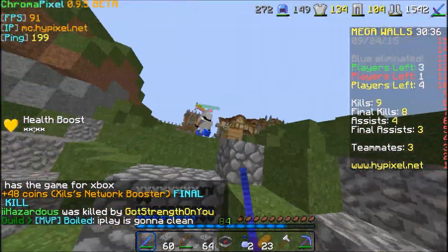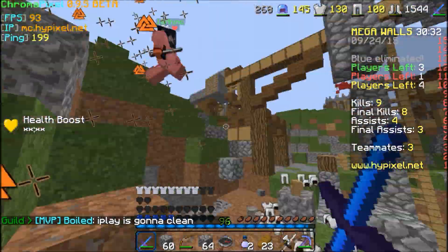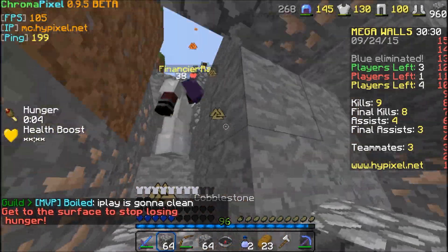Also, a spider will try to drop shock you. Drop shock will do over 8 hearts damage. Make sure to go back to your hole while you can breathe.